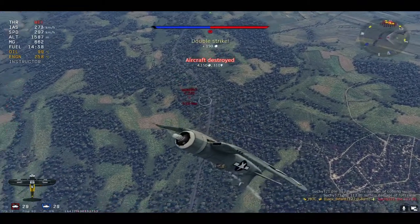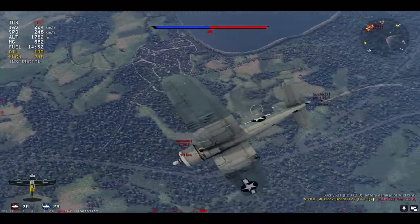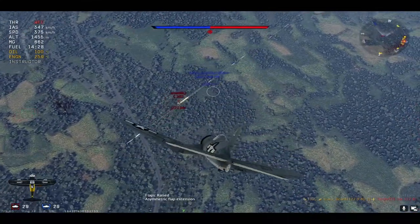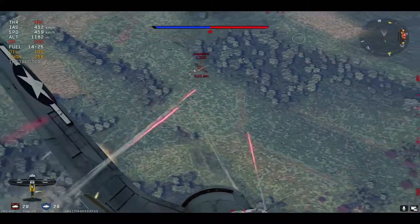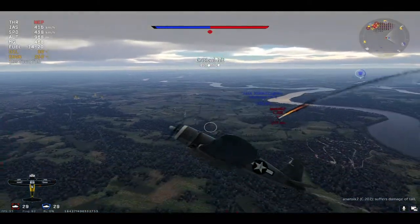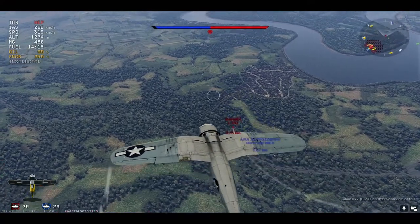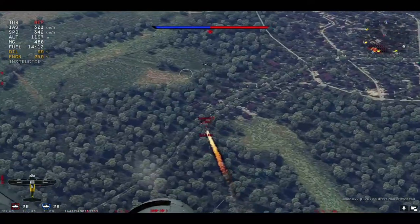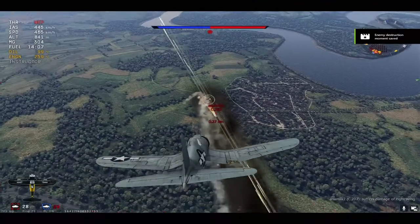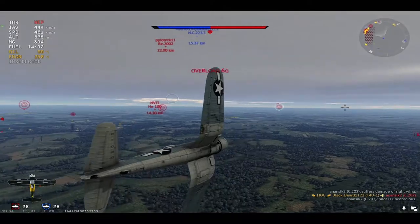Now I'm trying to bait this C202. The C202 doesn't like to go vertical — they prefer the horizontal. Once they go vertical, they lose a lot of energy. There he goes. A friendly almost killed me in that engagement — aim for him, not my plane! Thank god you only sparked off my wing; if those were cannons, I would have been dead 100%. I got the kill on the C202.